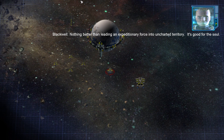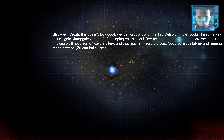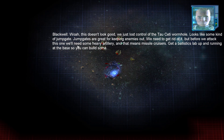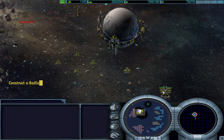Nothing better than leading an expeditionary force into uncharted territory. It's good for the soul. Whoa, this doesn't look good. We just lost control of the Tawceti wormhole. Looks like some kind of jump gate. Jump gates are great for keeping enemies out. We need to get rid of it. But before we attack this one, we'll need some heavy artillery — and that means missile cruisers. Get a ballistics lab up and running at the base so you can build some.